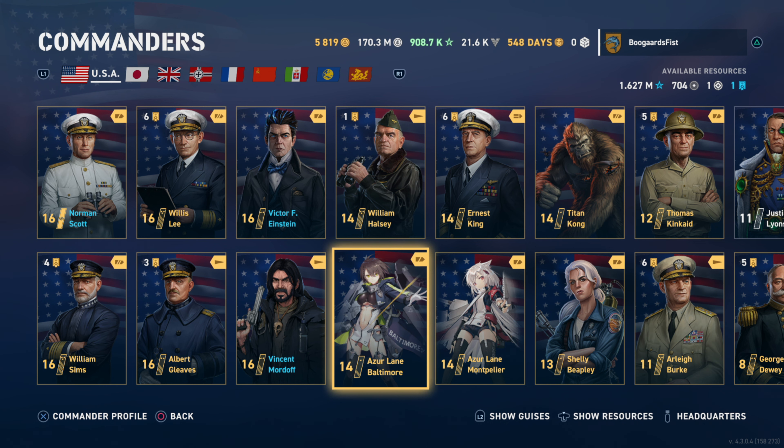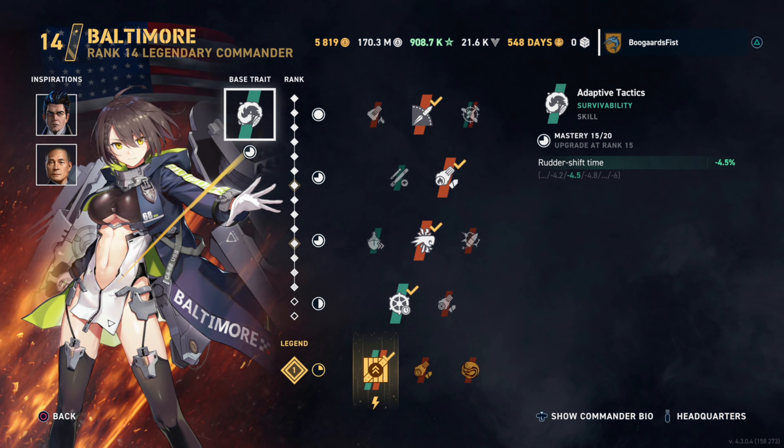Azur Lane Baltimore, starting with the Americans — Cruiser Commander. Base trait: rudder shift time. Not bad. If you get it maxed at 6%, which doesn't sound huge, but it helps your mobility, certainly, and you would feel it.